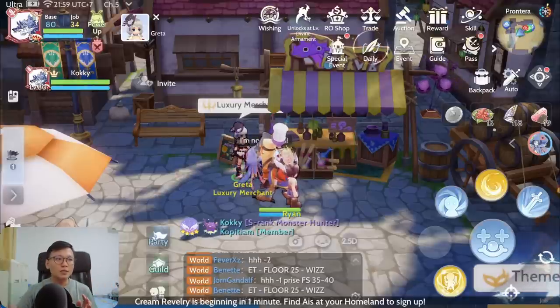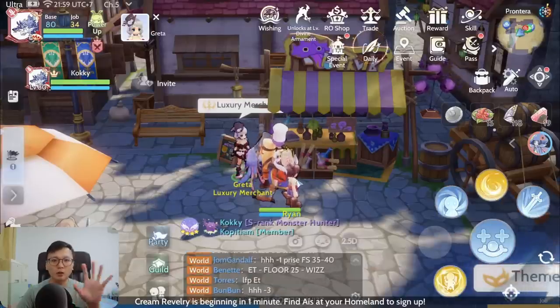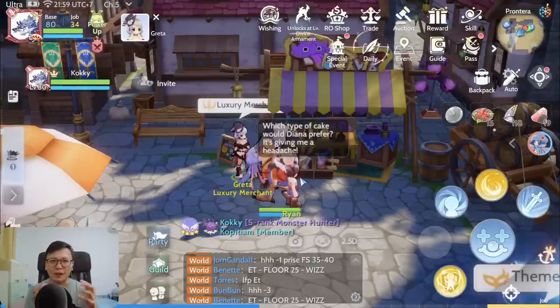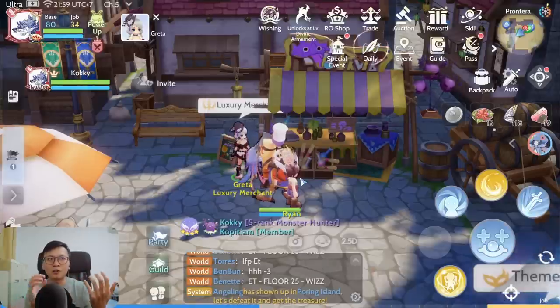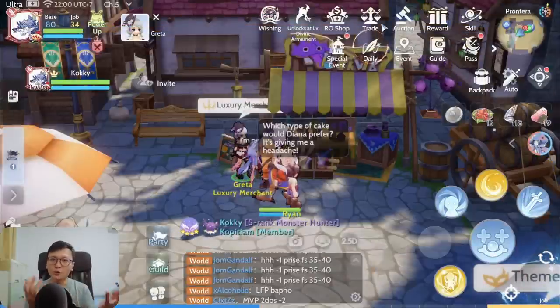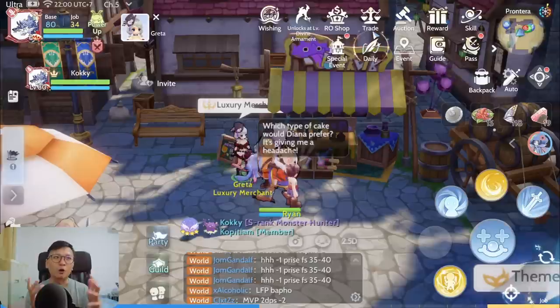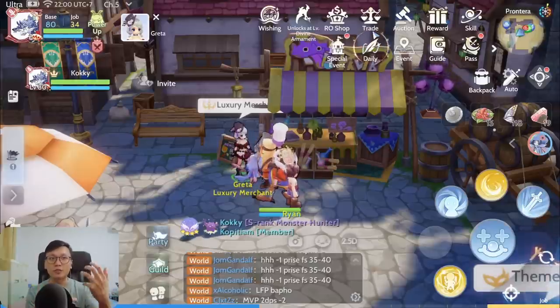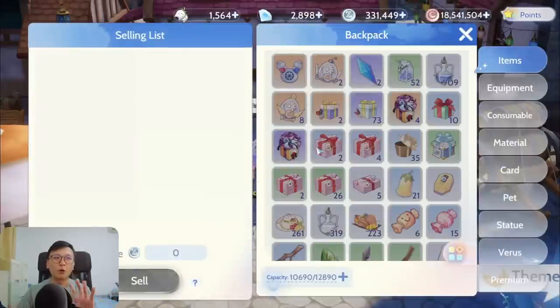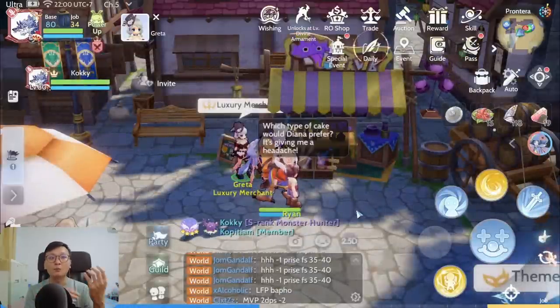Right here you can see where you can find the black market — it's the luxury merchant. A lot of free-to-play players, like spenders and people that have never gotten a purple card or even participated in the auction system, might find this extremely daunting and pointless because you either don't have Zenny or you want to spend it on something else rather than on cards in the auction house. You see those prices and find them extremely high.